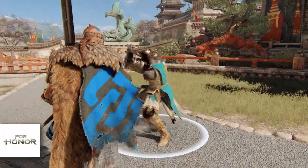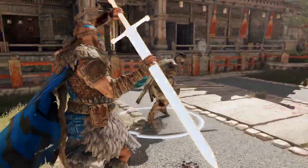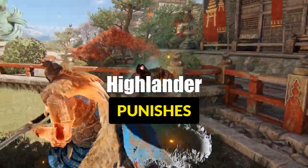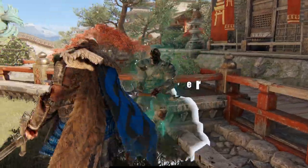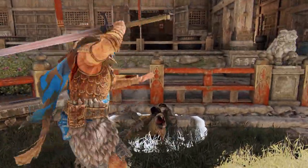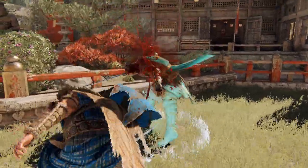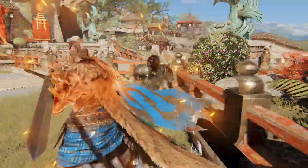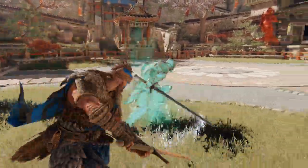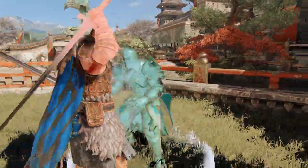Hello everybody, and thank you very much for tuning into my channel. This video is my suggestions for the maximum punishes for the fake viking, the Highlander. The Highlander has some very powerful attacks and they're also unblockable. He has two stances: a defensive and an offensive stance. Even though the Highlander has some very powerful attacks, his punishes actually vary between kind of low and kind of high, because he has a big windup and his attacks are very slow. So that means that where you could normally hit with a heavy attack, he can only get in a light attack.